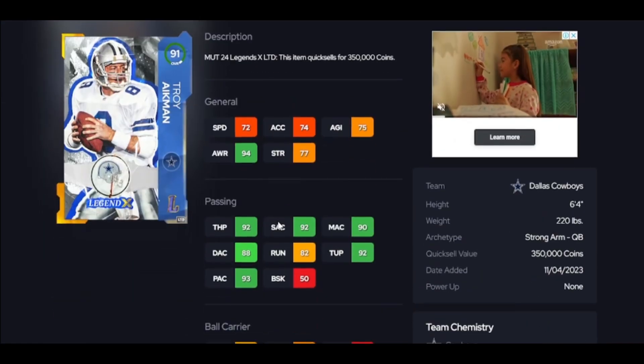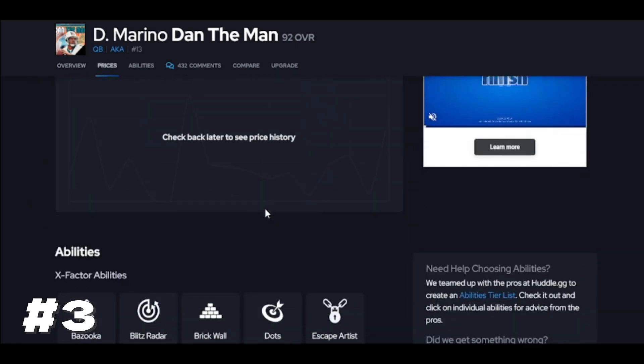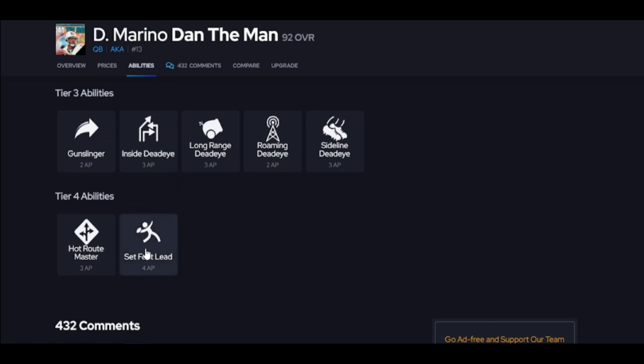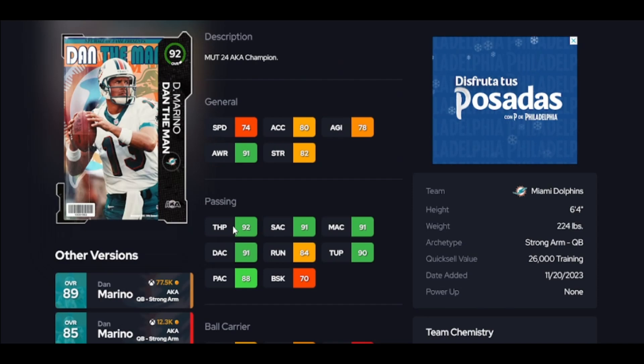Up next we have Dan Marino and the man is going to be really good, but he has the same issue as Troy and Warner — none of these guys hit that 85 throw on the run. So if you get pushed out of the pocket and you just have to run away, you're not going to like this card. Sitting in the pocket he's going to be great. Why do I have him above Troy? Because his release is better getting the ball out. Set Feet Lead is obviously what you'd get this card for. Dan has a better release than Troy, and Troy has a better release than Warner.